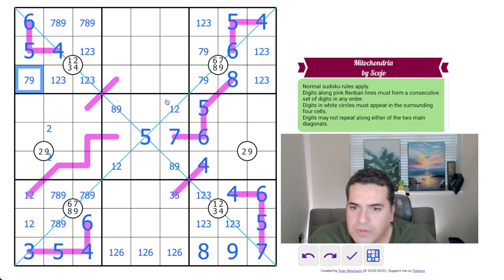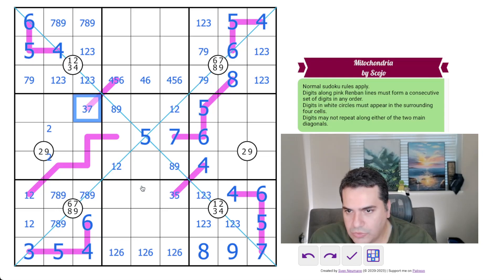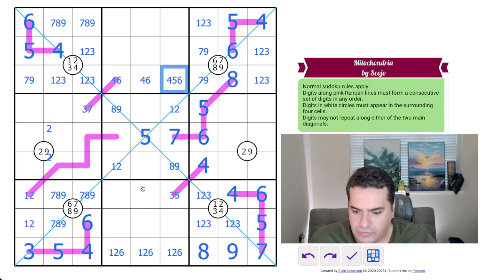We've got a similar situation here with a triplet: one-two-three and seven-eight-nine are all gone, so this has to be four, five, six again. This isn't a five. If this is a four, it can only be as low as three. It can't be a four because of this digit, it can't be a five, it can't be a six. So this is either three or seven, which means five is not here — in fact, five in this row is in here. Three-seven.